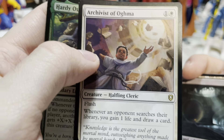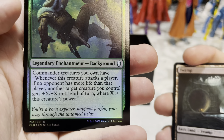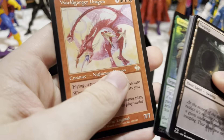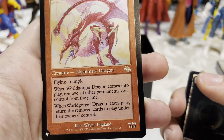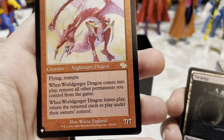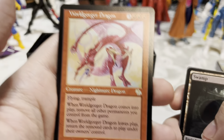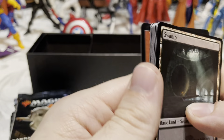The Hardy Outlander — a Background. Commander creatures you own have: whenever this creature attacks a player, if no opponent has more life than that player, another target creature you control gets +X/+X until end of turn where X is this creature's power. 'You're a born explorer, happiest foraging through the untamed wilds.' And here's the Worldgorger Dragon — an old card. Flying, trample. When it comes into play, remove all other permanents you control from the game; when it leaves play, return those cards. It's a 7/7 — lots of risk/reward.